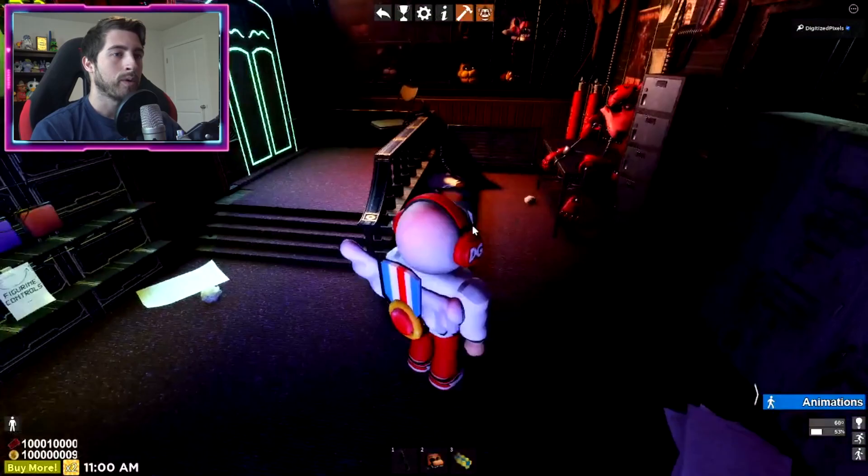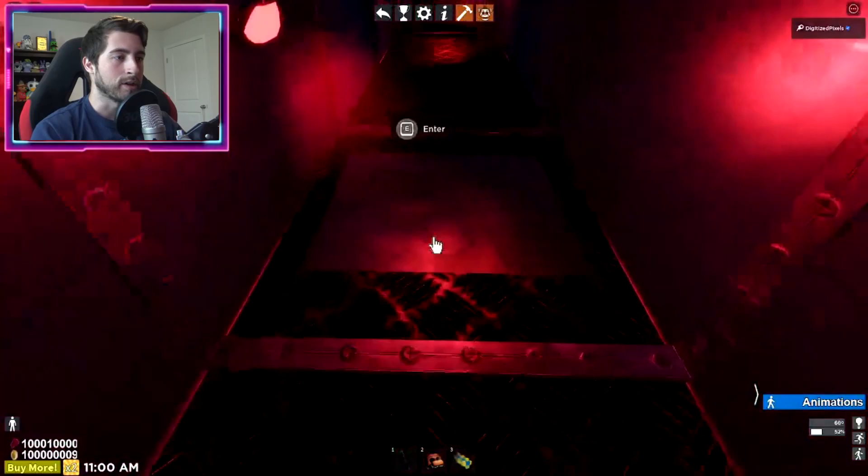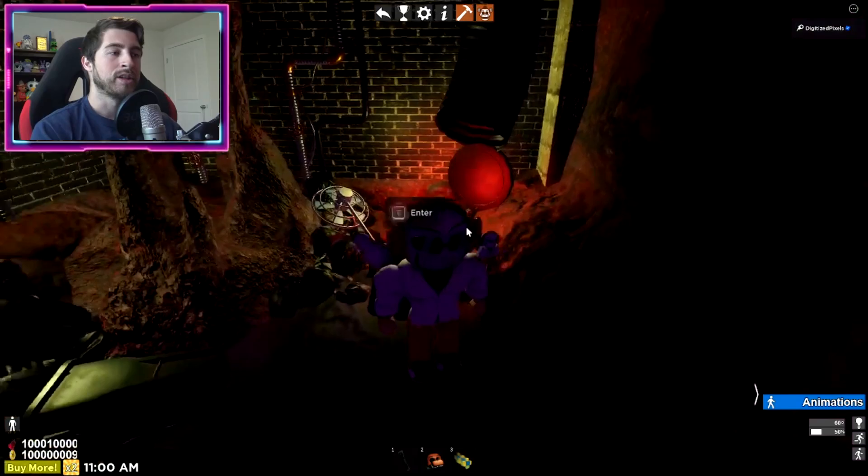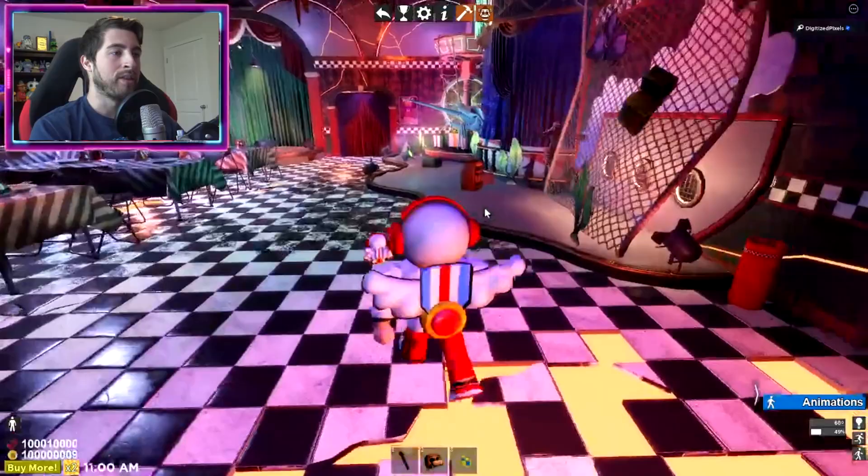Next we're going to go back through here again and then head over into this vent like so, and we're going to go this way. You see this metal piece - press Enter and it will send you down. You can also click on it so it shows up, but you can enter it just by doing that.